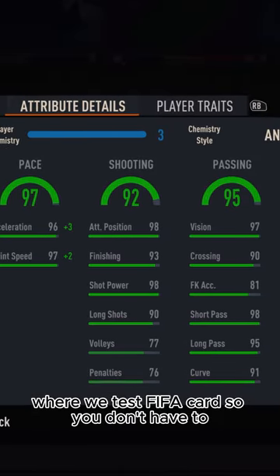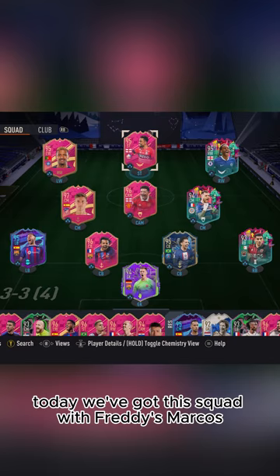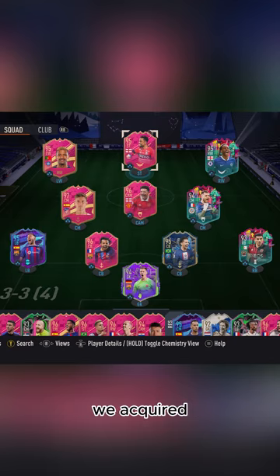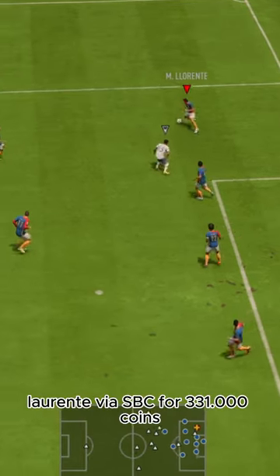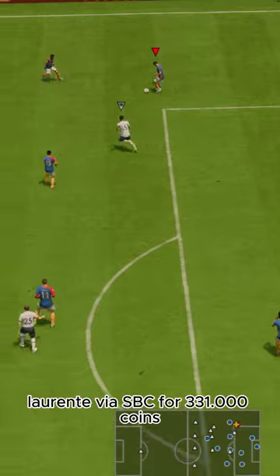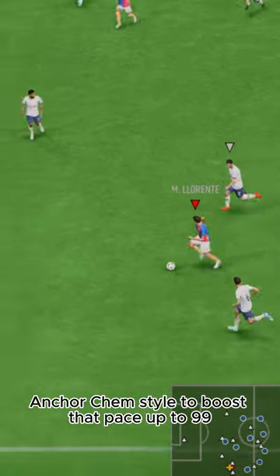Welcome to Baller or Bust, where we test FIFA cards so you don't have to. Today we've got this squad with Fuddy's Marcos Lorente Moreno. We acquired El Lorente via SBC for 331,000 coins, anchor chem style to boost that pace up to 99.